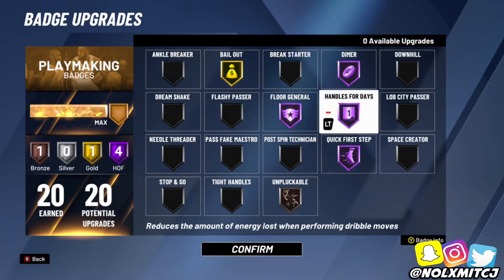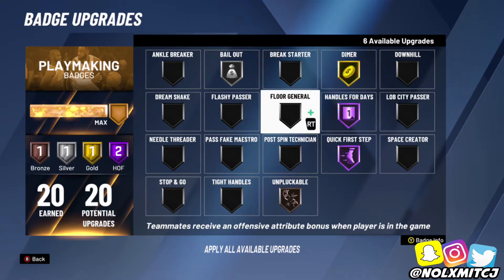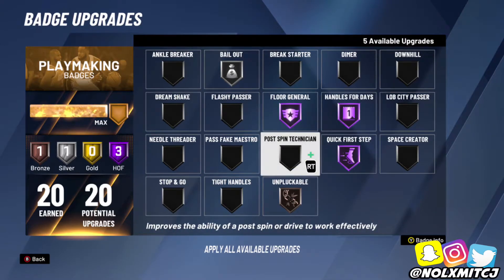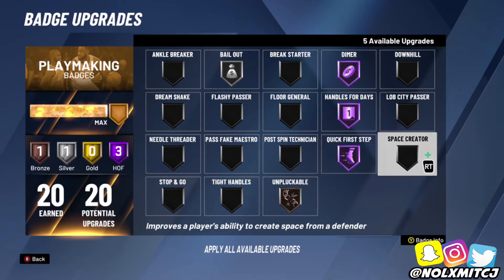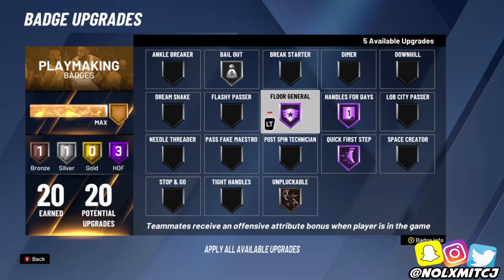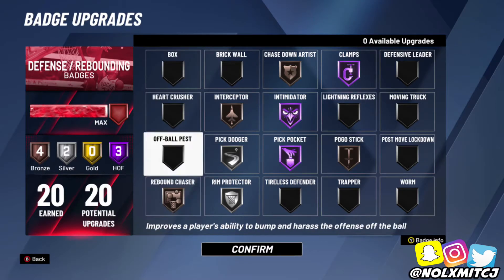For playmaking, you get 14 badges, so take off Floor General and one more — maybe Gold Dimer. You can either put Floor General or Dimer. Personally, if you're running ISO and your teammates can shoot, put Floor General over Dimer. But if your teammates can't shoot and you want to spot them up, go Dimer. I would go Bronze Bailout, Bronze Unpluckable, and the other three core badges — Floor General gives all your teammates a boost on offense: plus four dunk, plus four three, plus four mid-range, all that.